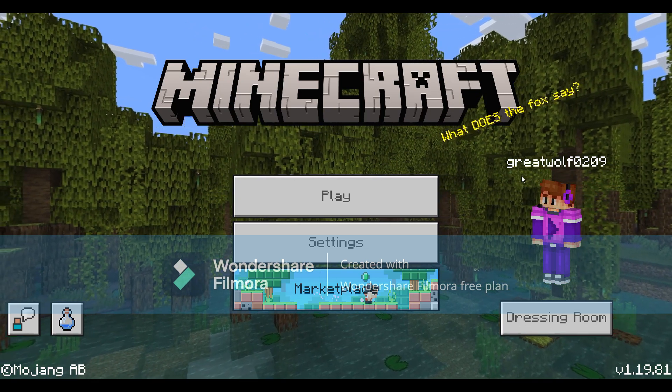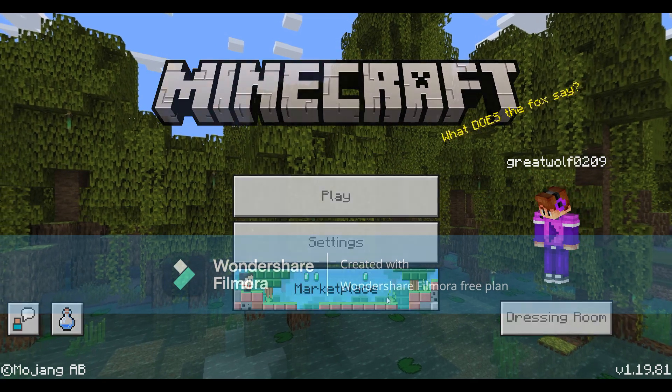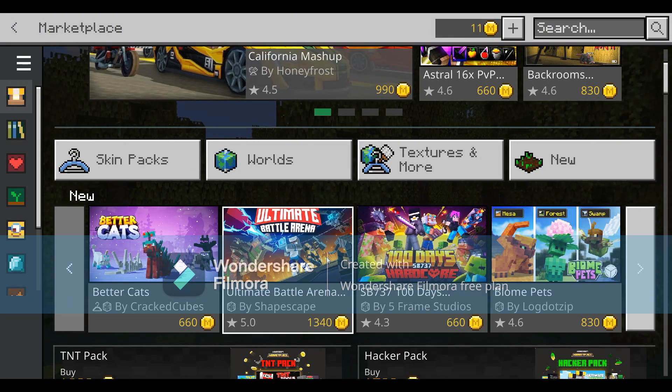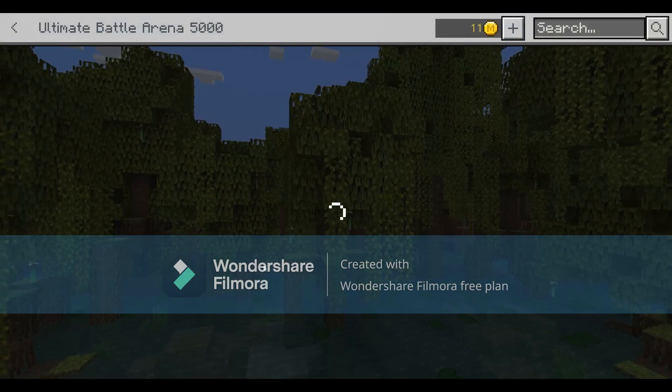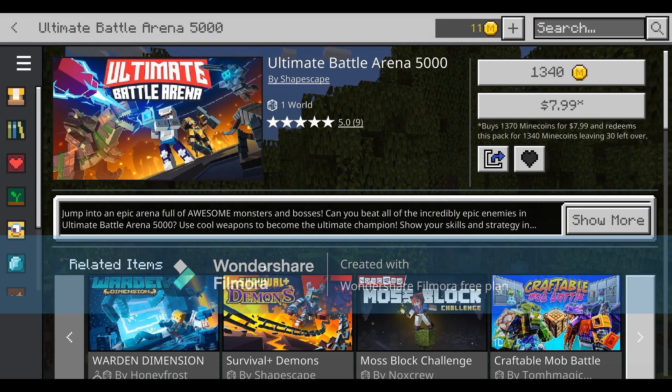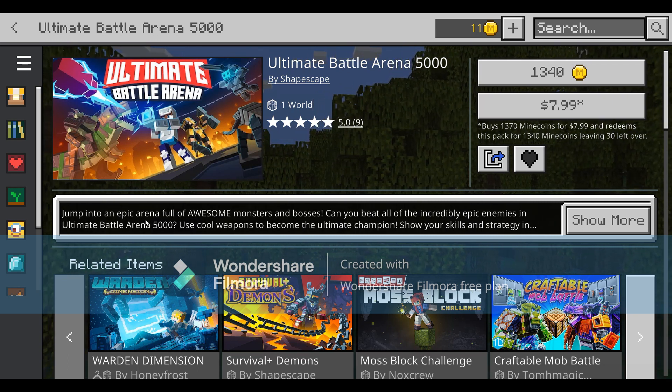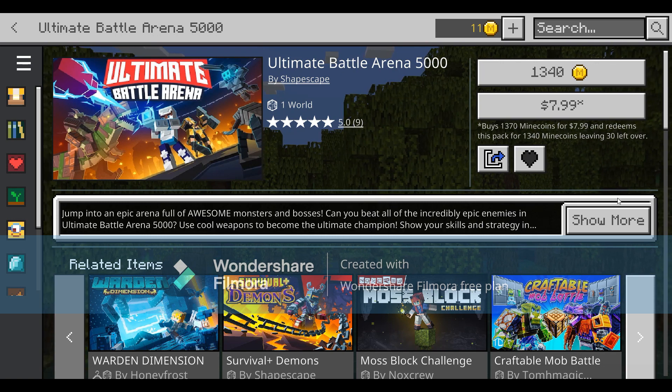Before this video starts, I'm going to show you some maps they have in the Minecraft Marketplace. Let's go ahead and go to the marketplace and look at new items. There's an Ultimate Battle Arena 5000 by Shapescape. It's got a 5.0 star rating. It says jump to an epic arena full of awesome monsters and bosses.